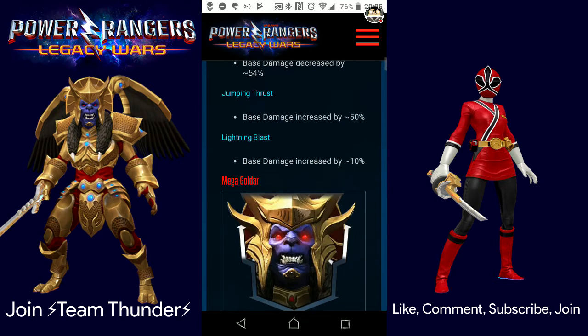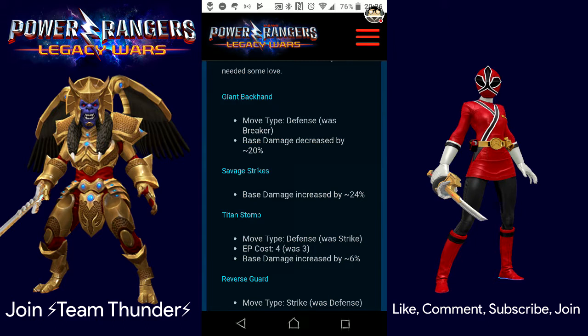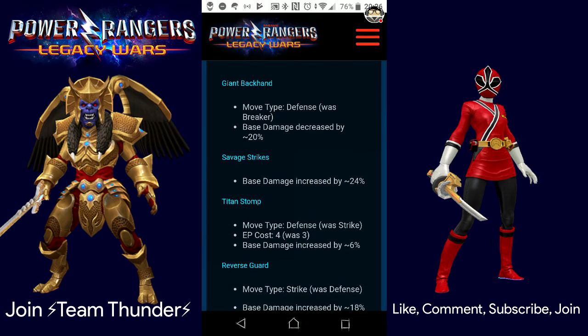Mega Goldar — there's going to be a lot here. Mega Goldar's defensive reverse guard was more of a liability than a good counter. They switched the move to a strike and changed his single hit strikes. Giant Backhand and Titan Stomp are now defensive type moves, and his overall damage was boosted. Giant Backhand move type changed from breaker to defensive, base damage decreased by 20%. Savage Strikes base damage increased by 24%.